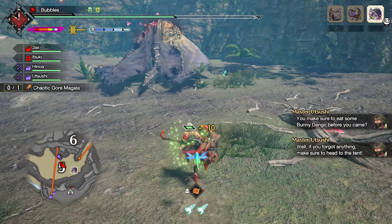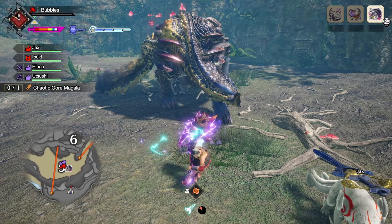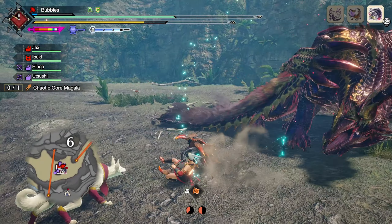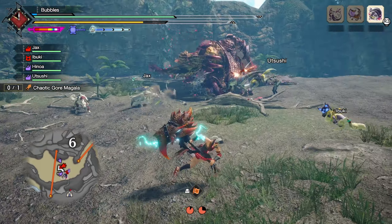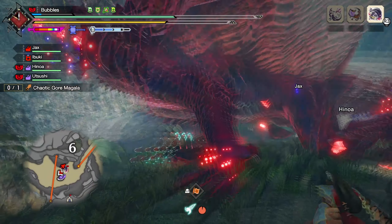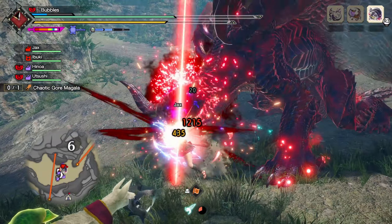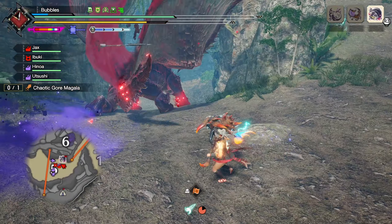I'm just now realizing I didn't change either Hanoa or Tsushi back to Hunting Horn, so this will be interesting. I did swap to a healing palico for the first time to see if that's a bit better, because the healing horn might actually serve the same purpose as Hanoa usually does with healing me every couple minutes. Their AI isn't too bad, so they should hopefully heal me when needed rather than just healing me whenever I get low.